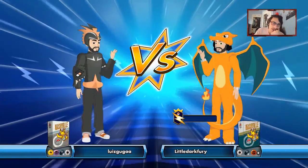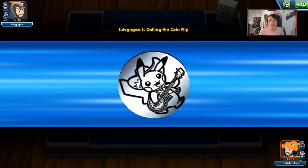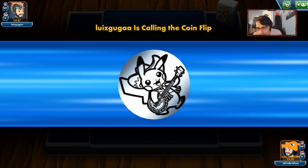I do have some other decks to make videos on, but we're just in such a dry point between sets that it's kind of boring. It looks like we're up against Pikarom - or it could be Zapdos. Either way, I think we can beat both matchups. We do win the coin flip, which is really good. We'll see if we can get a Donk with Spoil the Fun Meowth.